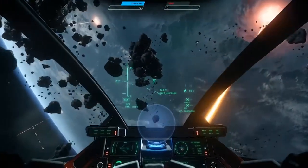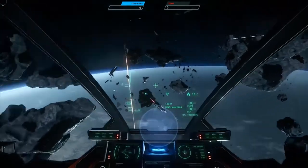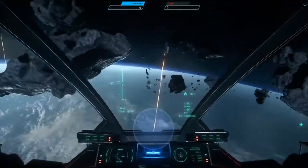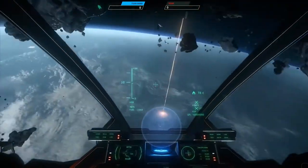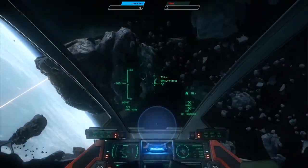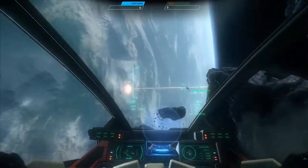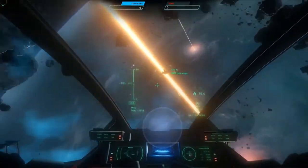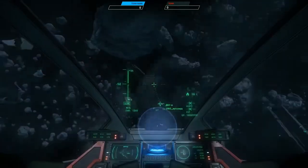Hey guys, welcome to Fight Focus where I'll be giving you my thoughts on how new features being added into future Star Citizen updates will affect dogfighting in the PU. I just got finished watching ATV's feature on the new 3.0 cockpit experience and want to give my thoughts and opinions on how it's going to affect us. The three main features are interactive cockpits, hit force reactions, and ship damage indication. Let's look at how that will affect us dogfighters.